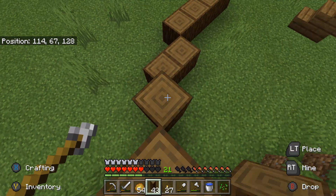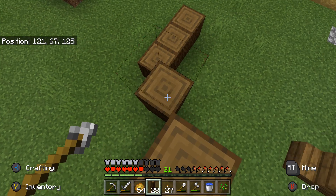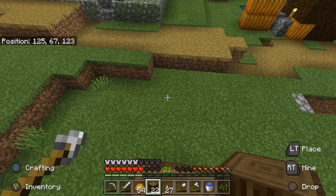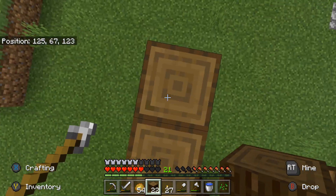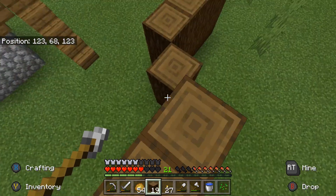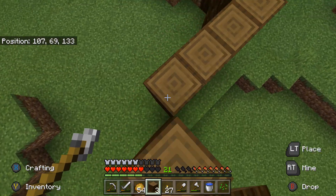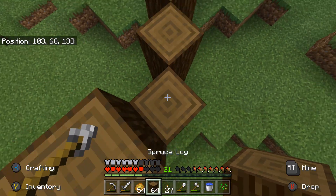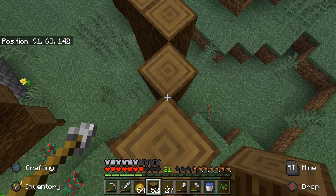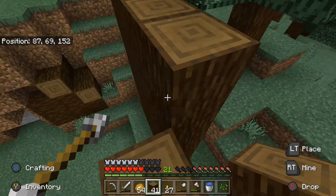I'll just burn through the wood afterwards and top everything out. I'm just using as little as possible right now just to get around. I was going to do an arch for this gate but I'm not too sure - I reckon I'm just going to go back now. I don't want it to look too tall as well, like where it's towering some of the buildings.